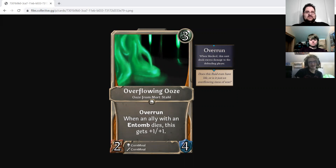Our last Accepted is the Overflowing Ooze, which is a 3-drop Spirit 2-4 Ooze from Mortstall, Realm of the Dead Things, with Overrun. When an ally with an Entomb dies, this gets plus 1, plus 1. We can't go a week without talking about two of the most prolific designers in the game. We talked about Spike, now we've got to talk about Korn. This is building on the Oozes of Mortstall, which are trying to build up this Entomb-based idea. It's interesting because it's not an Entomb — it's a meta-Entomb, basically.